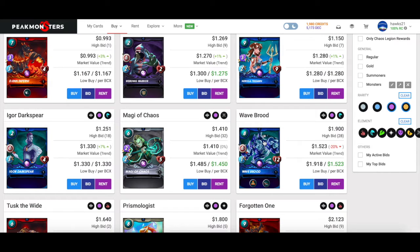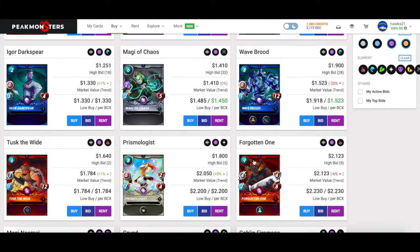The Magi of Chaos synergizes really well with Obsidian, who right off the bat is going to give him three magic — and we know magic is really powerful in bronze. Wave Brood is a must-add. This is my first absolute must-add. I made a separate video about backline tank strategies, so if you haven't watched that I would go check it out. Having this card can really separate your bronze deck from your opponents.